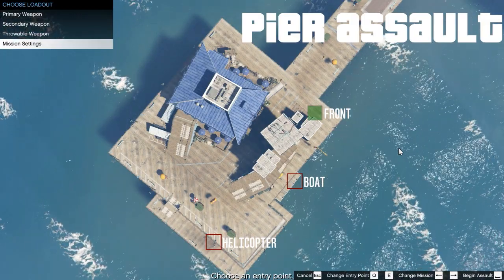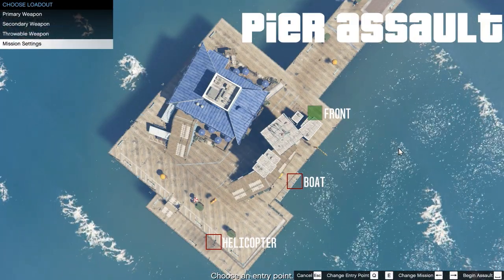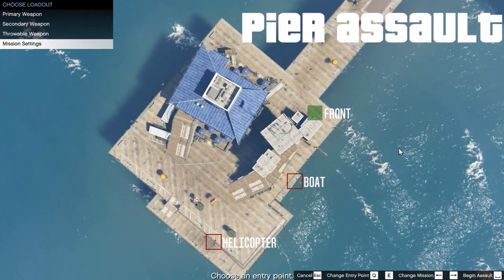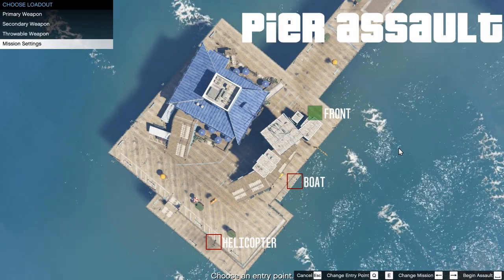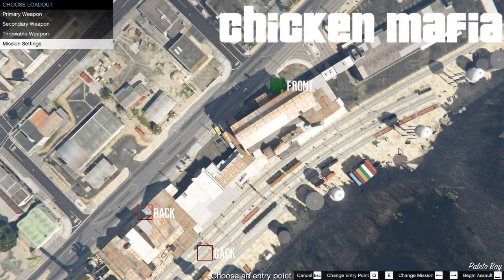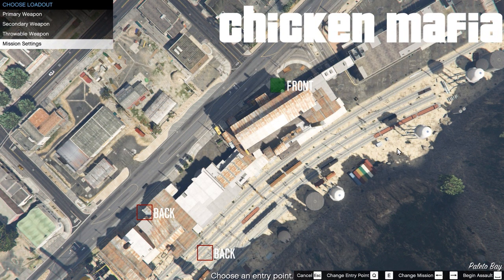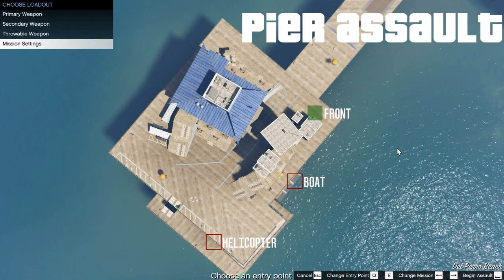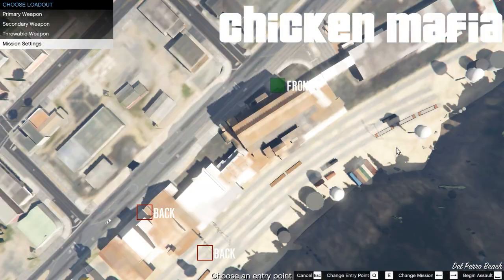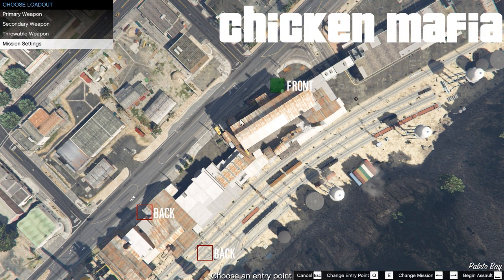I didn't download the community map packs or the optional heist map content here because I wanted to look at the base, bog-standard amount of content for the mod. So what we're going to do is play the Chicken Mafia mission — I think that'll be more entertaining. It's where you go through that chicken processing plant and take out a lot of gangsters. Quite fun indeed.